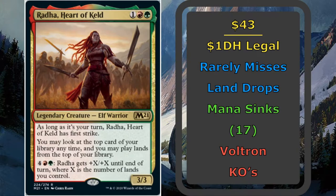Radha Heart of Keld is a 3 mana 3/3 that has first strike as long as it's our turn, and we can look at the top card of our library any time. We can also play lands off the top of our library, and for 6 mana, Radha gets +X/+X until end of turn, where X is the number of lands we control.